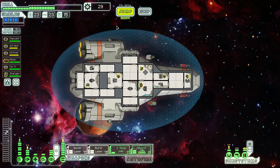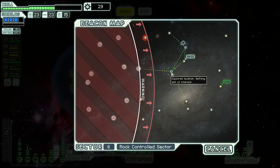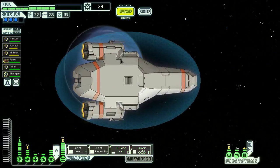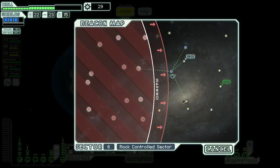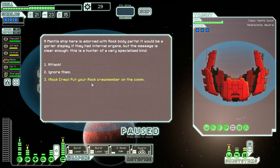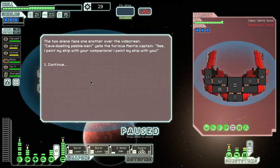Now we can focus on just upping our dodge chance as high as possible. I don't think we can go to this store — this is unfortunately a dead end beacon I didn't notice before. I had a sinking feeling in the pit of my stomach. We're still gonna be able to make it out though — that was kind of close. When you put the rock crew member on the column, the mantis always says something like, 'We decorate our ship with the blood and body parts of your kind.' And then 'I paint my ship with you.' Damn dude, that's some hardcore stuff.